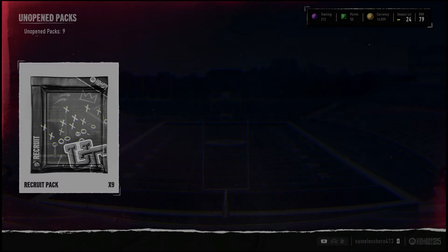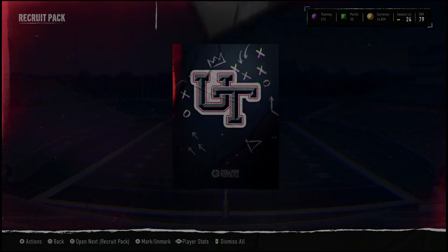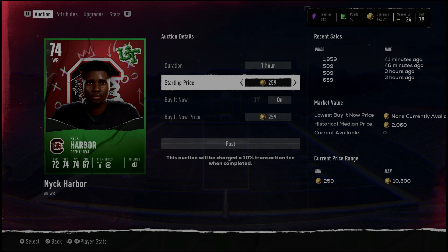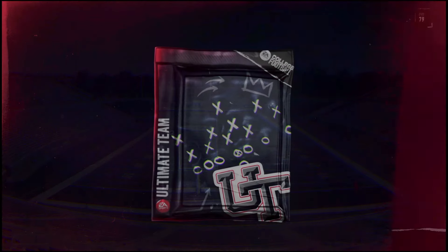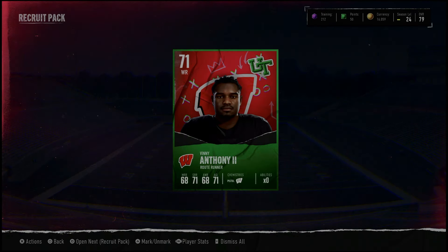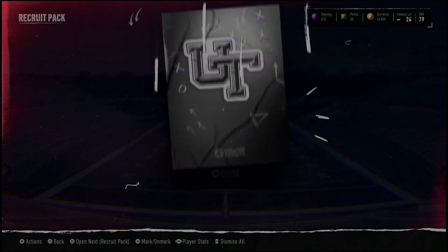We've got to get 9k profit out of these recruit packs — they've been dry as hell, but these are the ones I've seen some nice cards pulled out of. Good start: 74 wide receiver Nick Harbor, 2,000 coins — we'll take it. That line was like 7k so we're at nine grand right now already. We need better though — can't let it stop here. We'll say we're at 10k with the rest to come.